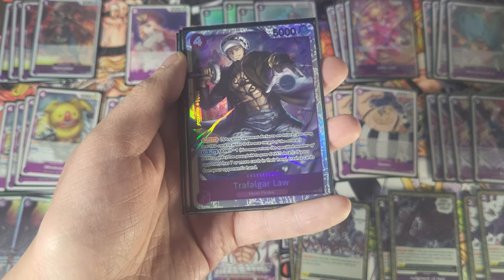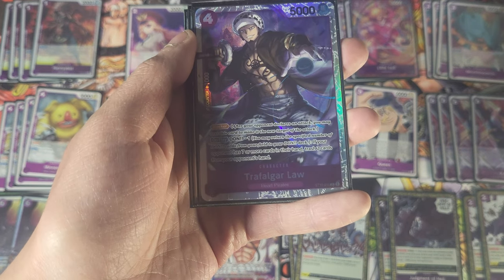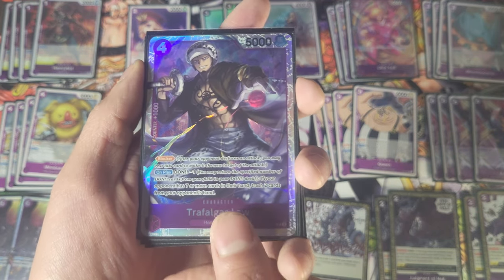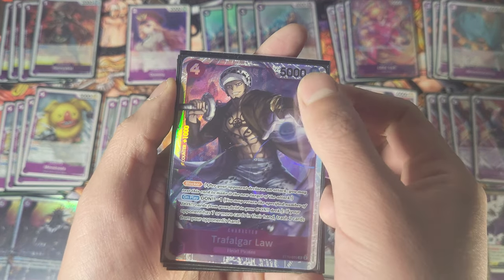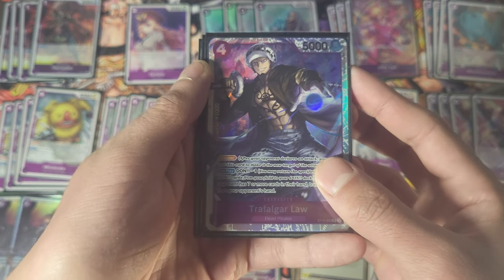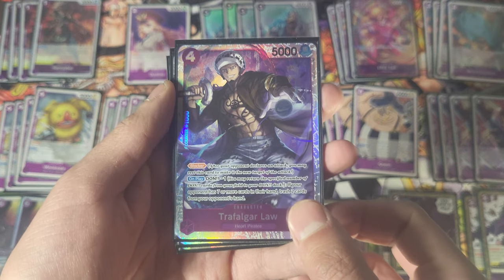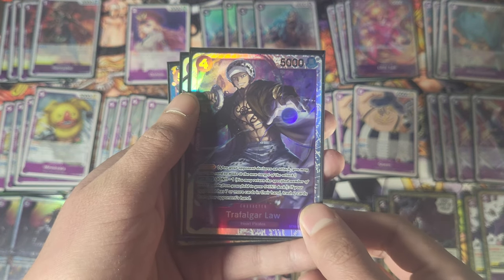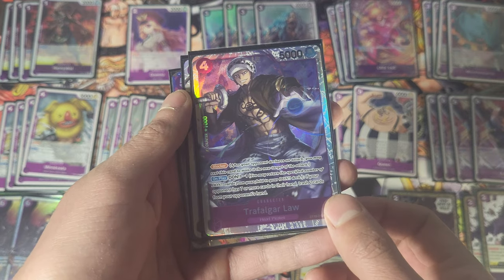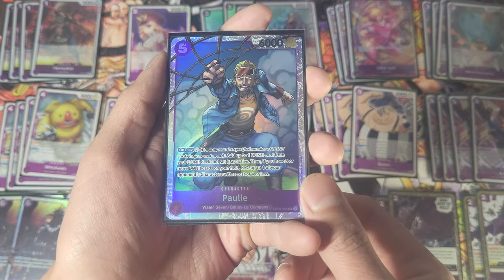Then we got Law. Law is good especially into the Dofi matchup — Dofi can be a little rough depending on if your opponent pulls all their searchers. Law is a blocker with a counter, 4-5 cost. You can minus one Don and if your opponent has seven or more cards in hand, they trash two — you get to choose which ones. It's a powerful card that can win you games. I was at Treasure Cup recently and there was one game I really wished I had it, but it was a close game against Dofi anyway.